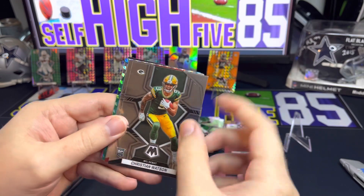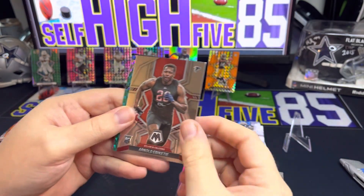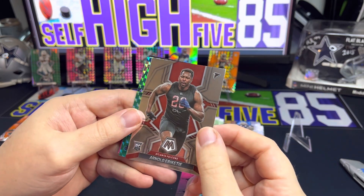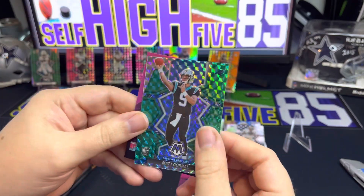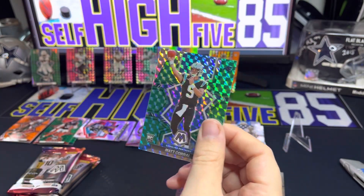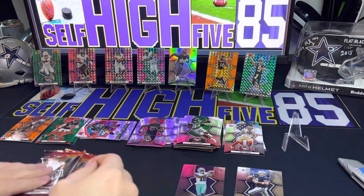Next pack — starting off with Jacoby Myers, Dallas Goedert, Corey Davis — that one's damaged as well. Christian Watson, that's a nice rookie but again damaged up top. We got an Arnold Ebiketie for the Falcons, our green is Matt Corral, and then we got a Kid Reporter insert — so that's our first hit out of the blaster. Hopefully we get something better than that. Got three packs left.